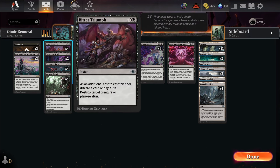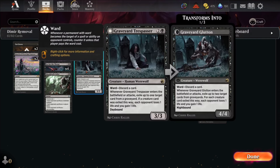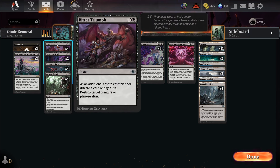Bitter Triumph is just one of the better removal spells — sometimes we just don't care about losing three life. Plus we have March of Wretched Sorrow, Sheldred gaining back our life, and Graveyard Trespasser gaining back life. So we don't care about losing that three life. Nine times out of ten — actually probably ten times out of ten — we'll be paying the three life, unless we're really low.